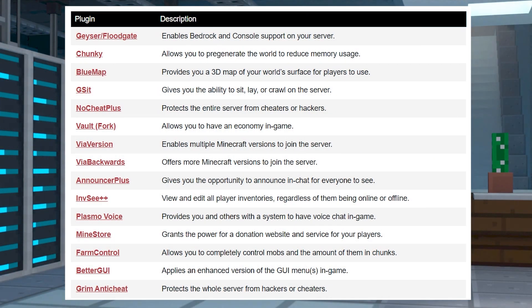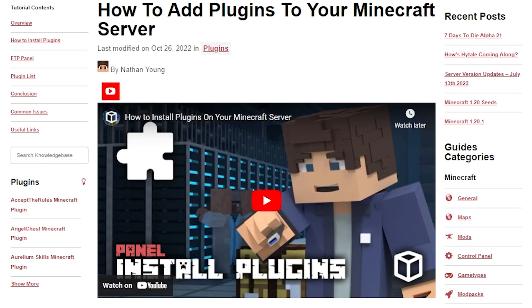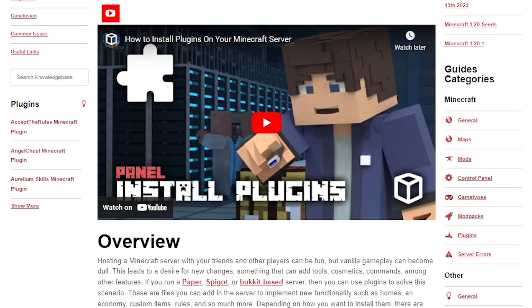If you're curious about what plugins are available for Folia, we have a list for you here. Remember that these ones have been tested and they for sure work, but more may be compatible depending on their design. Of course, as Folia continues to develop, you can expect more and more plugins to show up on this compatibility list. Once you have the plugins you want to add, the process is the same as for any other server type, so make sure to review our guide linked down below.